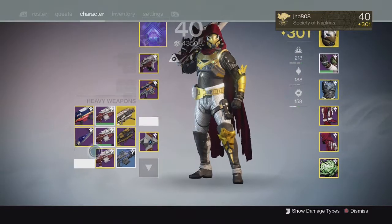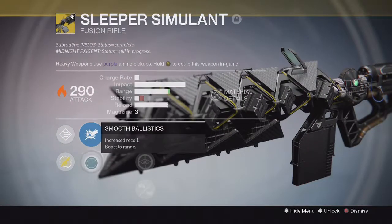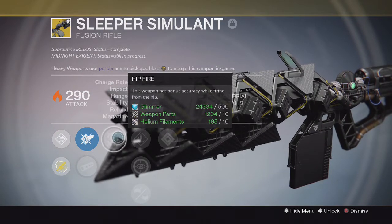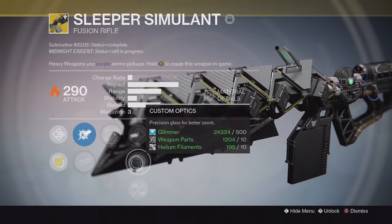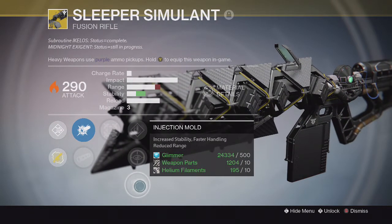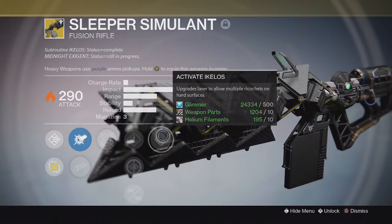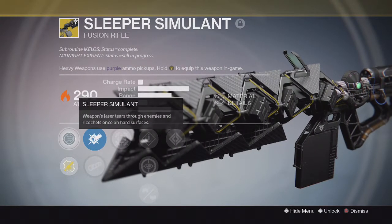Taking a look at the perks for the Sleeper Simulant: it has CQB Ballistics and Smooth Ballistics for the scopes. We have Hip Fire — this weapon has bonus accuracy while firing from the hip. For the middle column we have Speed Reload, Custom Optics, and Injection Mold. And for the last perk we have Activate Echolos, which upgrades the laser to allow multiple ricochets on hard surfaces. The special perk called Sleeper Simulant says the weapon's laser tears through enemies and ricochets once on hard surfaces.